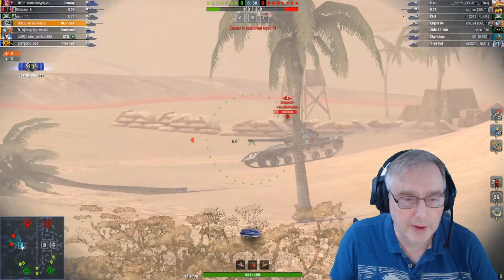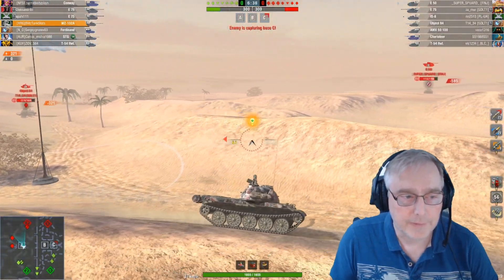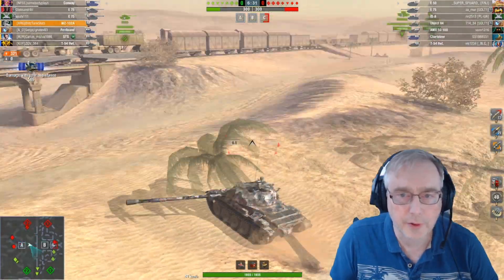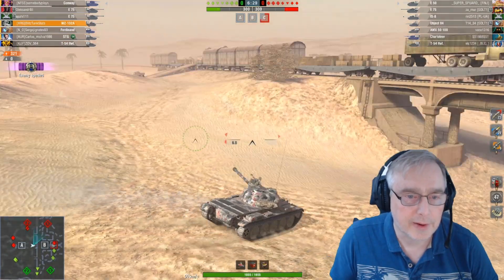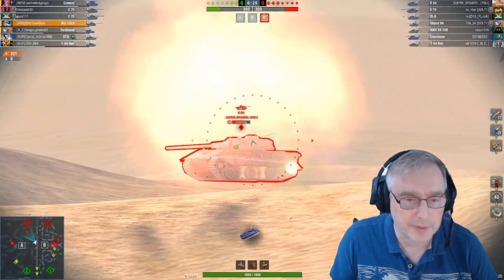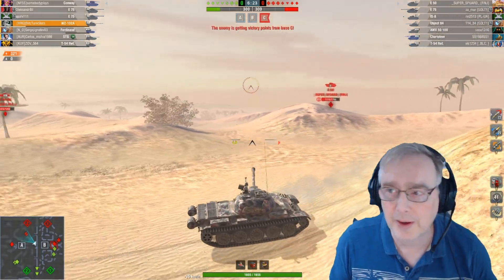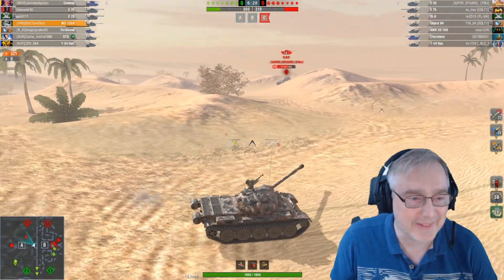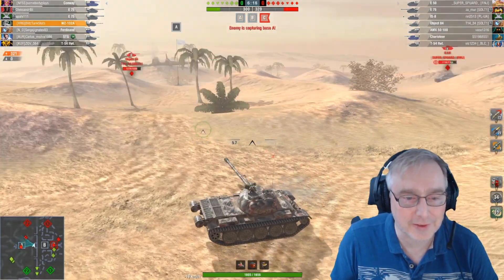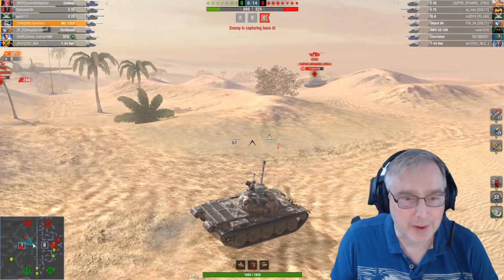See if we can spot what we can. We'll get a shot in here — nice and fortunate there. We'll just keep ourselves out of danger and see if we can spot any TDs at the far end. We'll go up on this high bank here. Should be able to get a shot on the E-50 but really completely fluffed that one. Should have done better with that. The gun elevation is not that great on these tanks so you've just got to be careful with that.